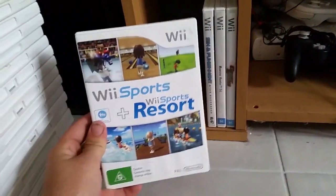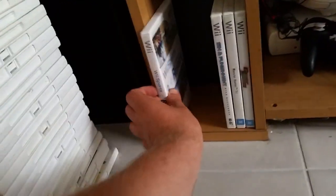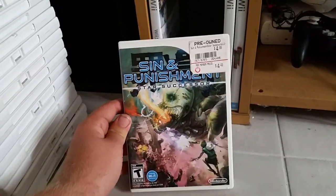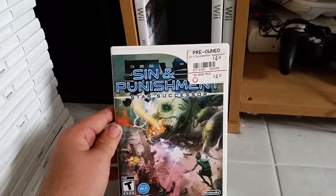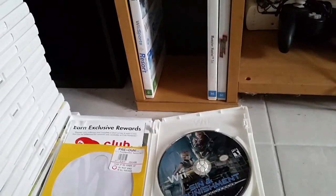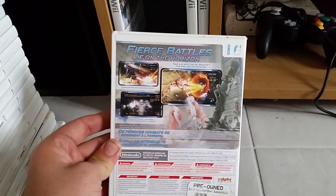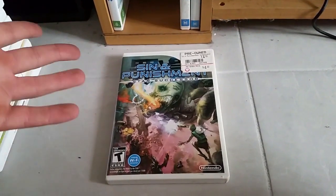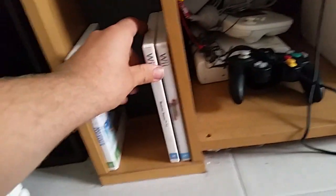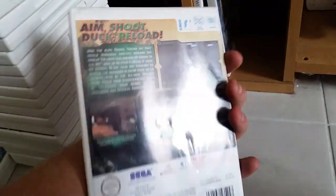New Super Mario Bros. Wii — complete, really good game, a lot of fun. Wii Sports Resort — only just got this one recently, I used to sell these copies but decided to keep one. Sin and Punishment: Star Successor — another really really good game for the Wii, you can get it dirt cheap. It isn't really expensive yet but it will get expensive — there aren't too many shooters on the Wii, so pick it up if you see it. It's a sequel to a weird N64 game only released in Japan. Monster Hunter Tri. And finally, Ghost Squad — another light gun shooter, a good one. I've actually played this in the arcades.